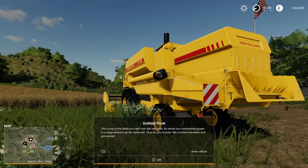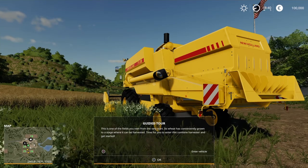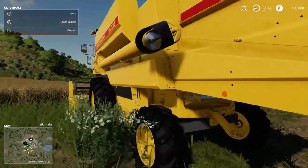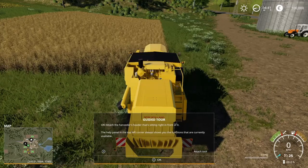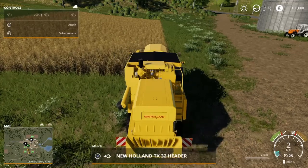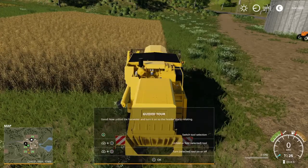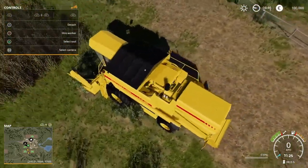The field... the wheat has conveniently grown and can be harvested. Enter the combine harvester and get started. The help panel in the top left corner always shows you the functions that are currently available. I want to drive the harvester. There we go - I figured it out, guys. Let's get some wheat.